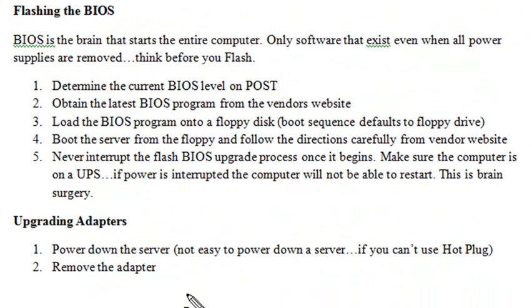Flashing a BIOS — I have six steps here, so be very careful. Think before you flash. When you shut down an actual system and take the batteries out and disconnect all power, the only thing left is that BIOS. If you flash that BIOS and make a mistake, or there's a power interruption during the flashing process, that will just be a dead piece of hardware. You can recover, but it's more difficult — try not to make that mistake.